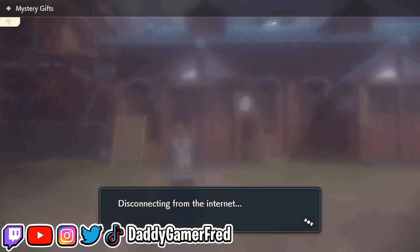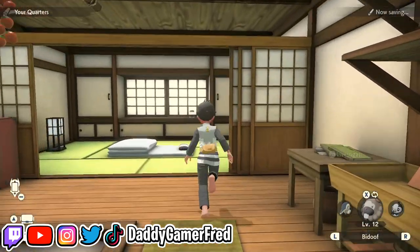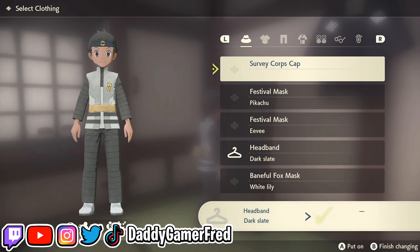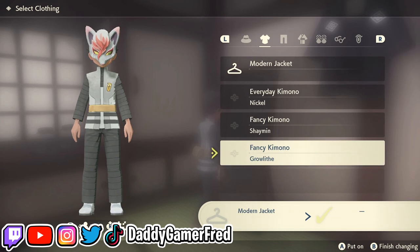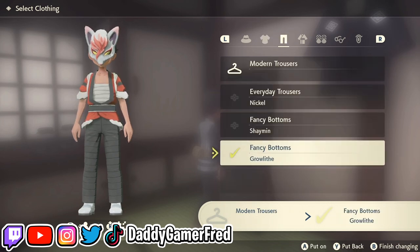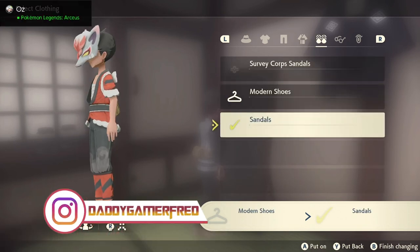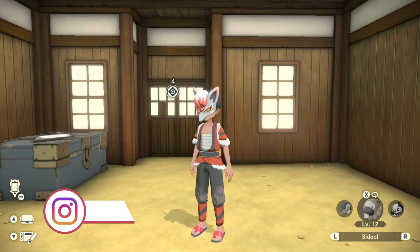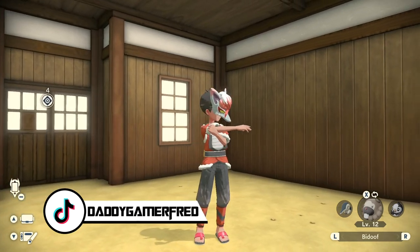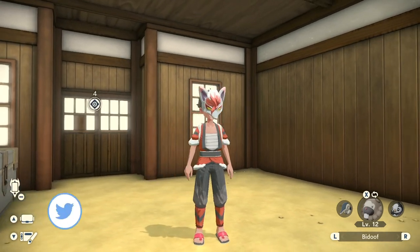Let's see how these actually look in game. In order to change your costume, you've got to go into your little house hut and run to the back mirror. You got your little mask that you can put on, as well as the Growlithe Kimono Set. Let's throw that on. Does it come with shoes? It does not. Get on some sandals to go with it. And that is how you unlock Mystery Gifts, as well as throw on this brand new outfit that I'm going to probably rock for the rest of the game with that mask. That looks so cool.